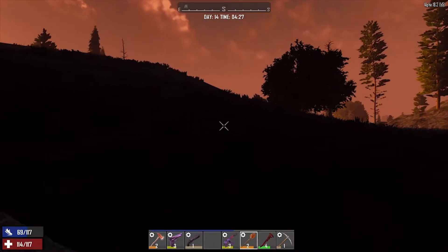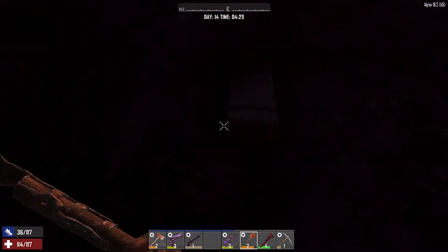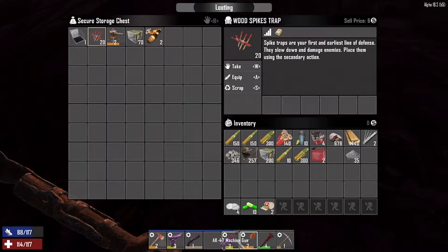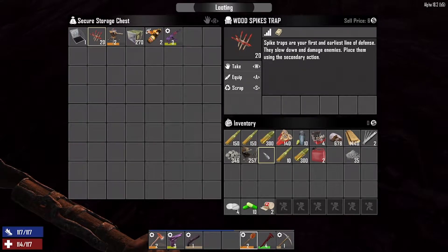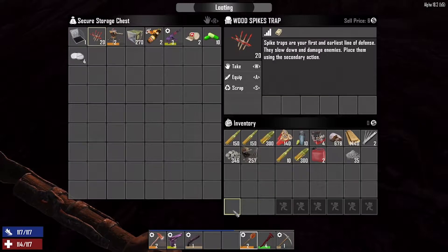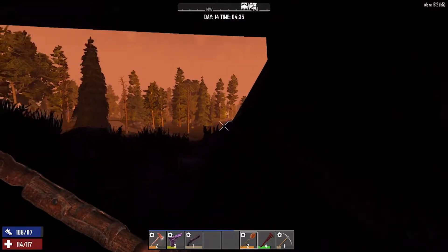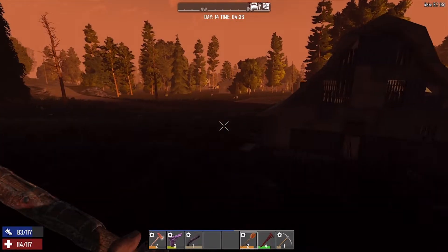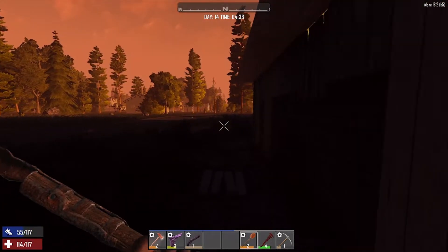We're going to dig us a hole a little bigger. Let's put the AK in here for now. We got just about everything — got some wood spikes, we'll put those further out. Put the AK in there because we don't need it currently. Some meds. We'll grab all this when we're done, but for now we're going to make this a little deeper. Let's get some lighting. I did get some animal fat — we can make some torches and have some lights in there.